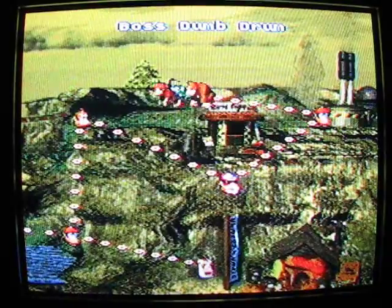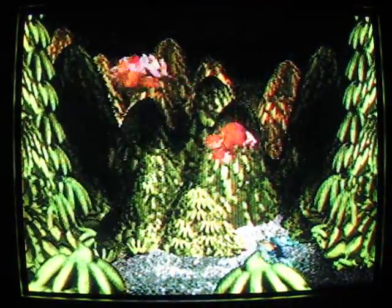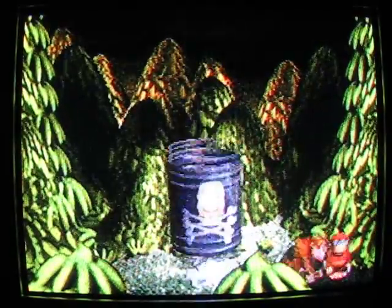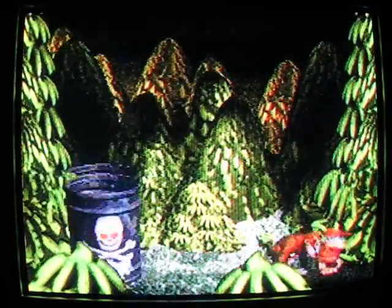Let's move to the boss: Dumb Drum. This is basically an endurance match — you don't actually hit the boss, you just dodge them and then kill the Kremlings. He's gonna do two drops: the first one is one drop, here's two. He throws enemies down and they get progressively harder as you go, though I don't think the snakes are the hardest.